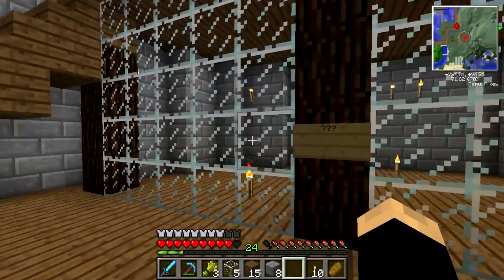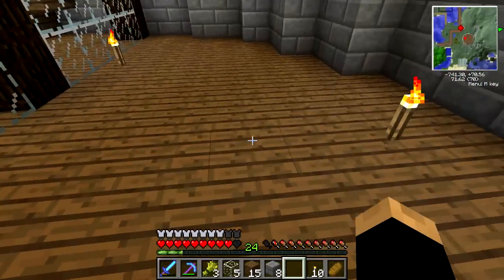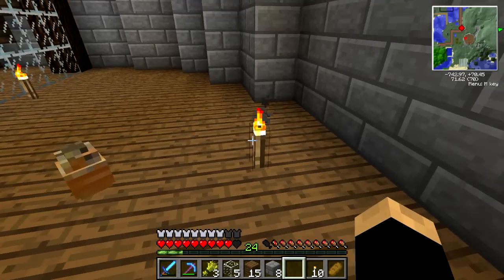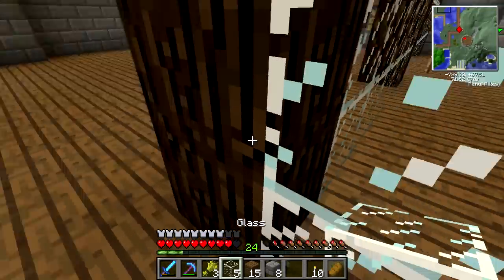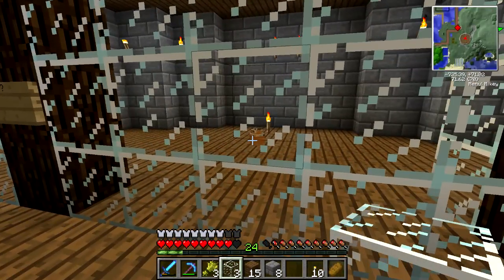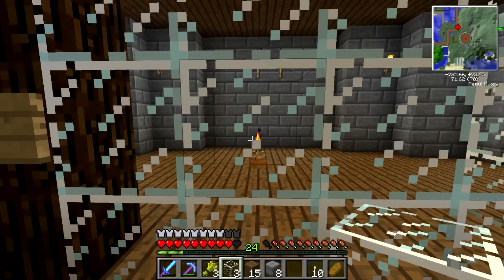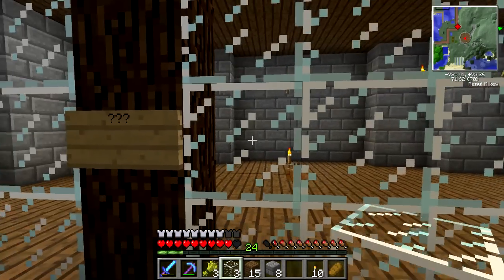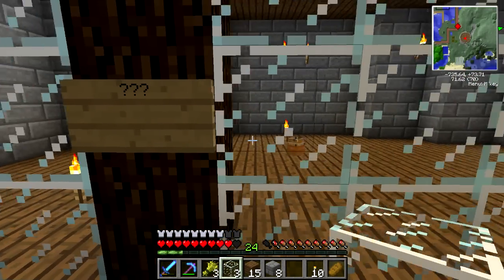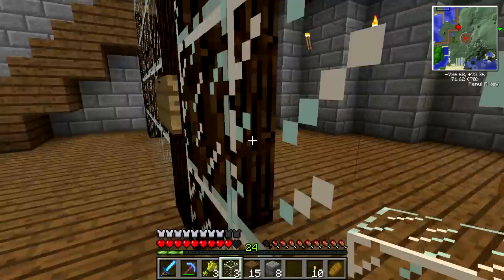This is going to be our Gallimimus enclosure — I've decided because I didn't know where else to put it. I'm going to go ahead and place it right now. It should stay nice and warm because there are torches near it, and I have the glass right here to close it up. This will hopefully contain the Gallimimus. This thing has yet to be named — we haven't named a dinosaur on the series in quite a while. If you guys would like to have your name included, please let me know below in the comments and we will see what to name our Gallimimus.